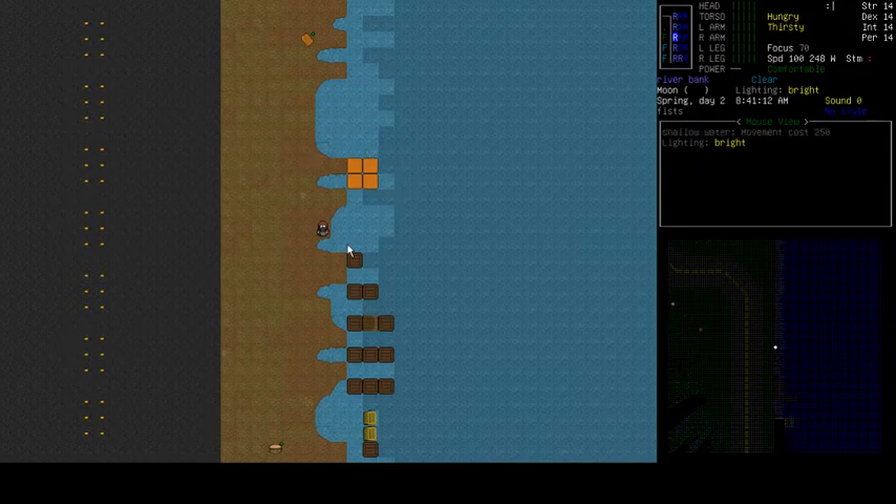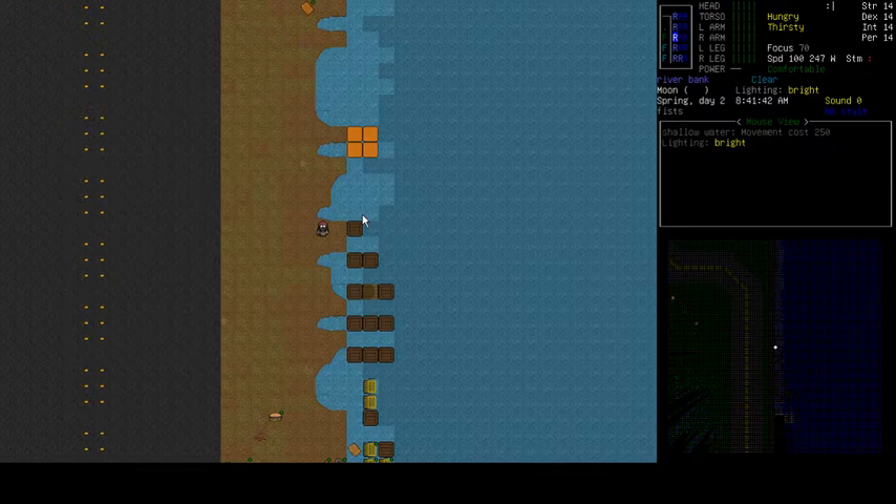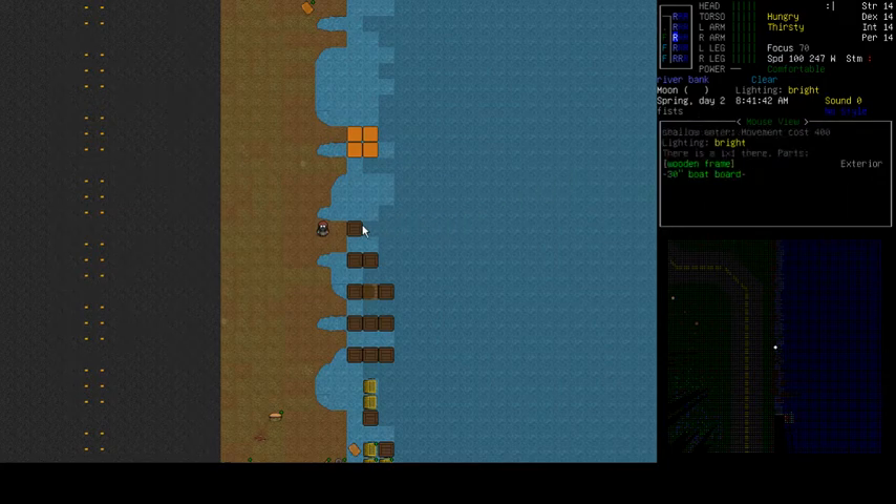Let's say it's not an option and you need to build a boat - or maybe you want to build one. The first things you need to consider are the size, shape, and materials of the boat. Specifically, the most important thing to pay attention to are what are called boat boards. If I scroll over this example boat with my mouse, you'll see a window pop up on the side. Under mouse view, you can see there is a wooden frame and a 30-inch boat board - those are the two fundamental components a beginning player can use.